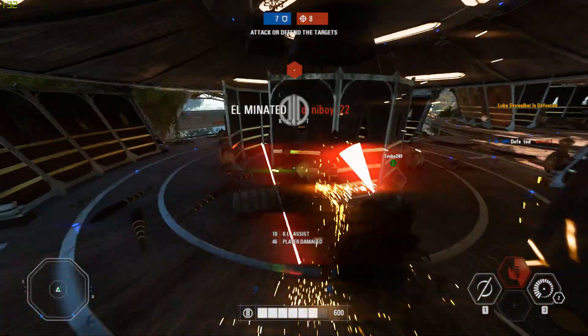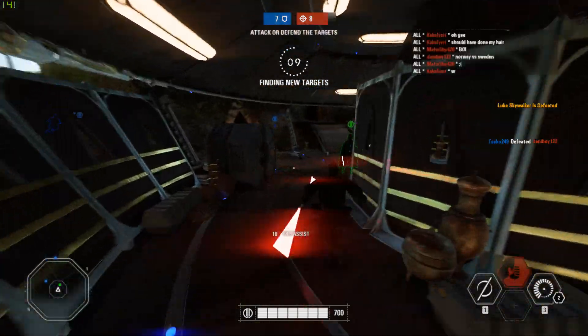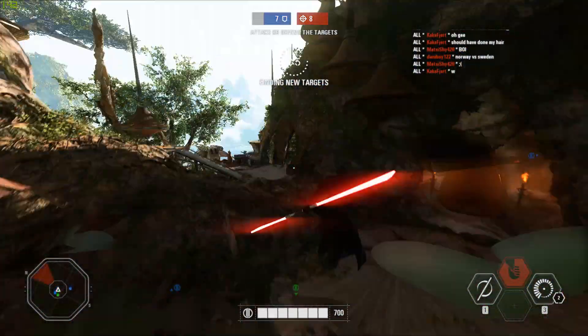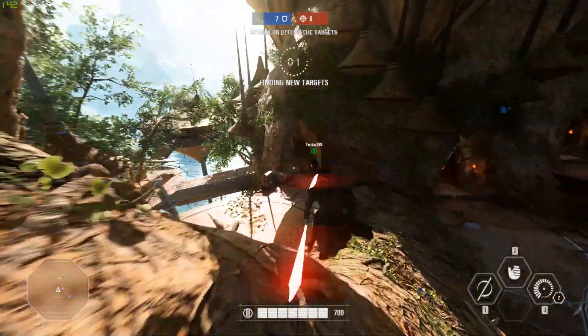I often see Darth Maul on top of the scoreboard. The key with him is simply to use your dodge ability as much as possible to dodge the lightsabers instead of blocking them, and all three of your abilities are very aggressive, which means you can deal out a lot more damage than a lot of the other lightsaber wielders can do.